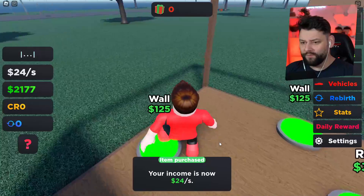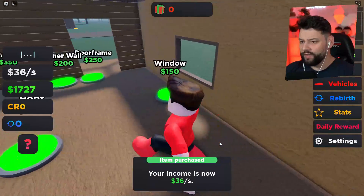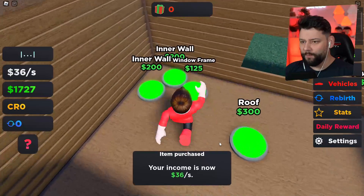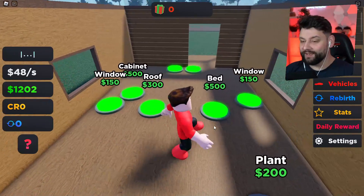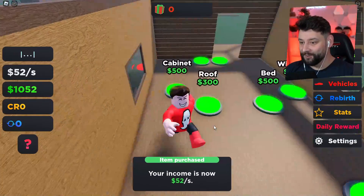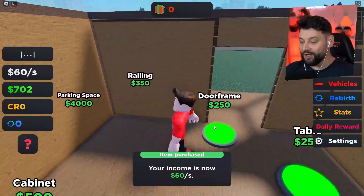I'm going to focus on all of the outer walls first, then we'll do the inner walls, and then we'll start building the structure of your boy's house. This is actually quite expensive — I was expecting this to be quite cheap and easy, but now I'm realizing how much money I have to spend. This is going to be crazy.